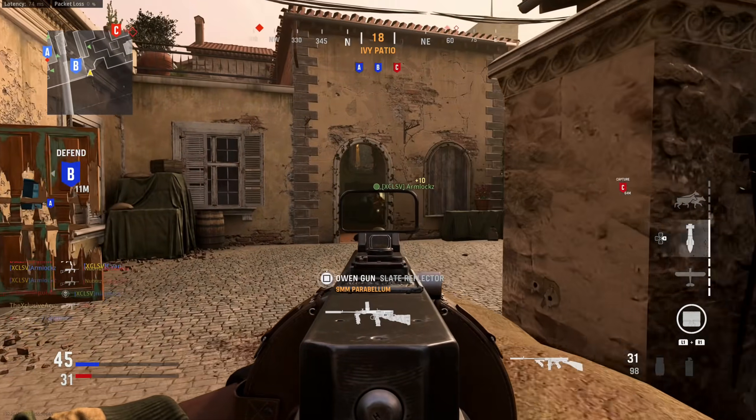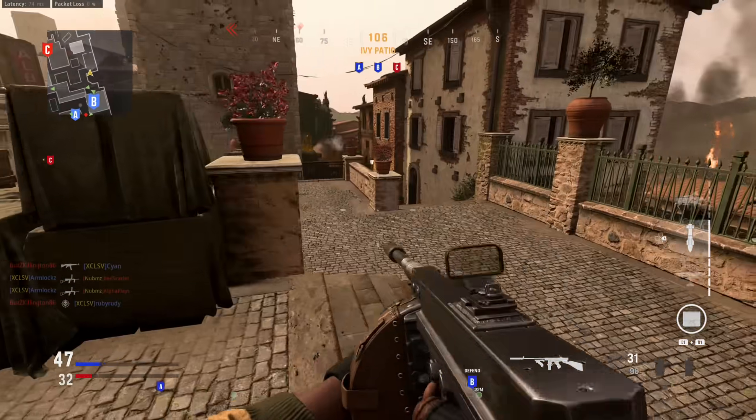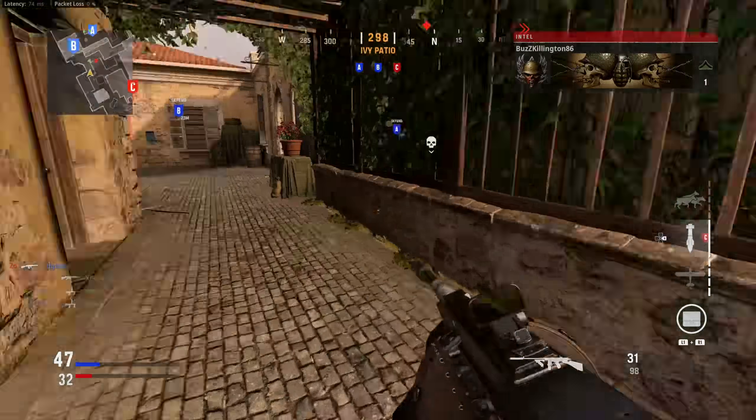It appears that attachments helping with flinch resistance are only helping with that visual side-to-side shake — they don't actually impact the magnitude of the flinch. This means the Focus weapon proficiency isn't nearly as powerful as I initially thought, because I expected it to help quite a bit with the magnitude of flinch you receive.